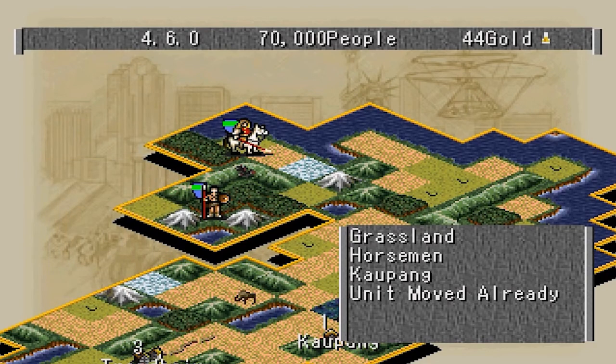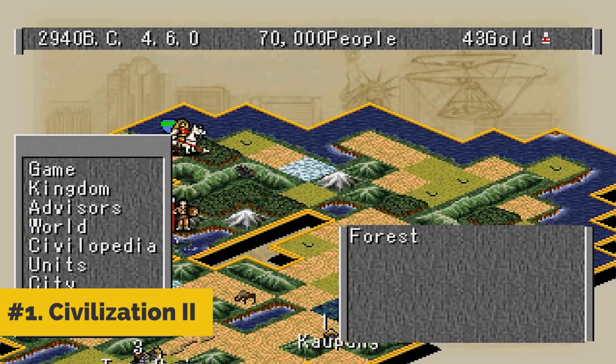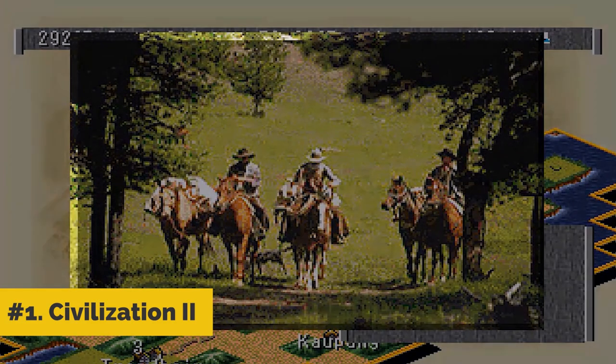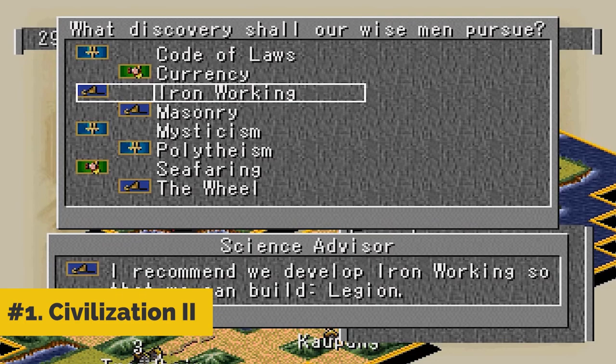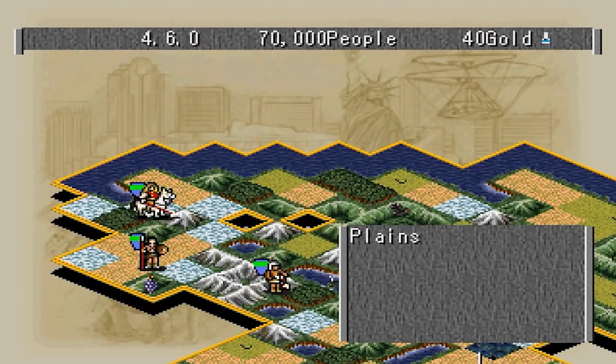Number 1: Civilization 2. In the final analysis, Civilization 2 is a welcome change of pace for the PlayStation. If the graphics were better, it would be a must-have. But as it is, Civilization 2 is a solid, if not spectacular, game that strategy fans will not want to miss.